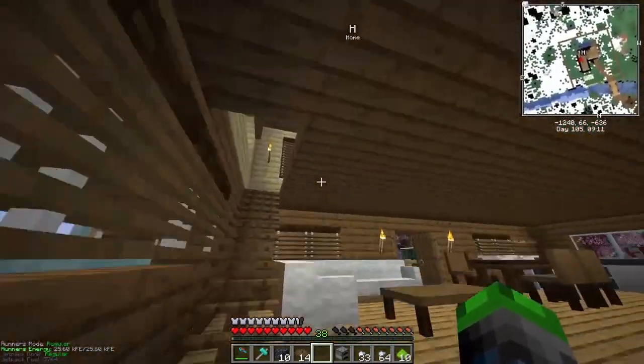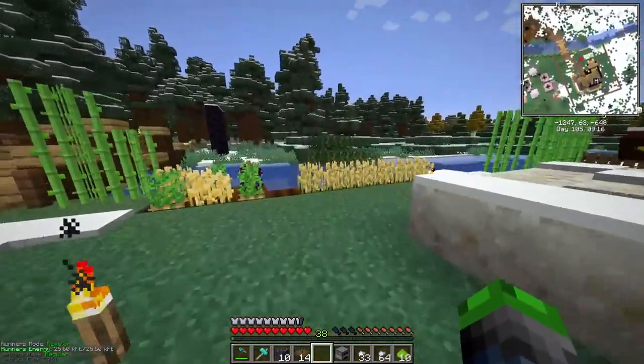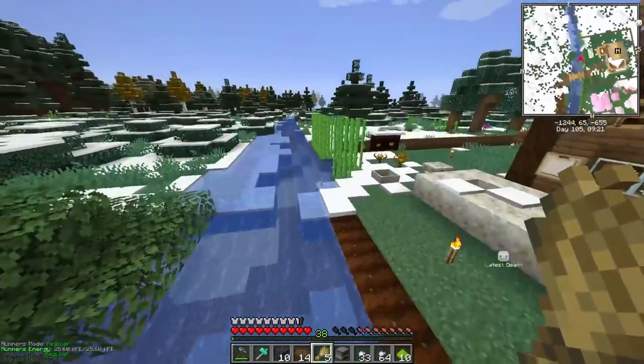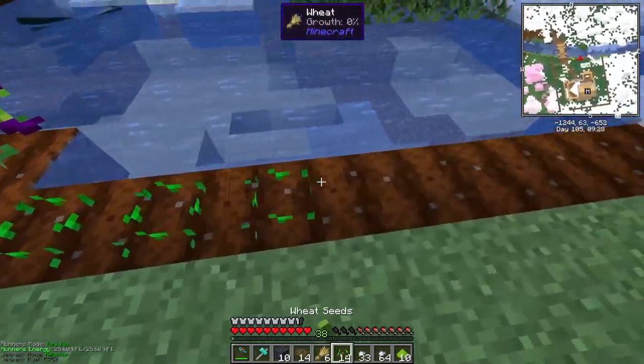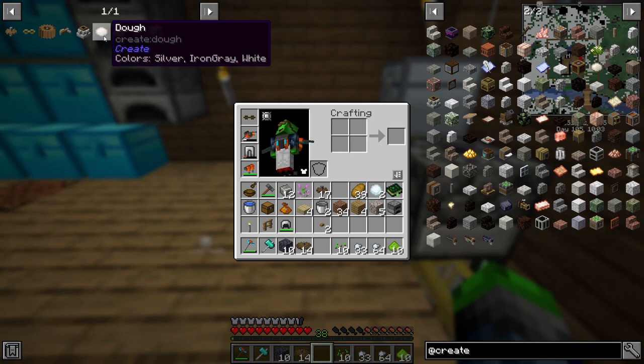We put that here and now we can put our guy here like so. Now when we throw wheat in there we should get - not dough but something else, I forget what it's called. Let's go ahead and see. We got six - okay so that's grinding up to get the dough.